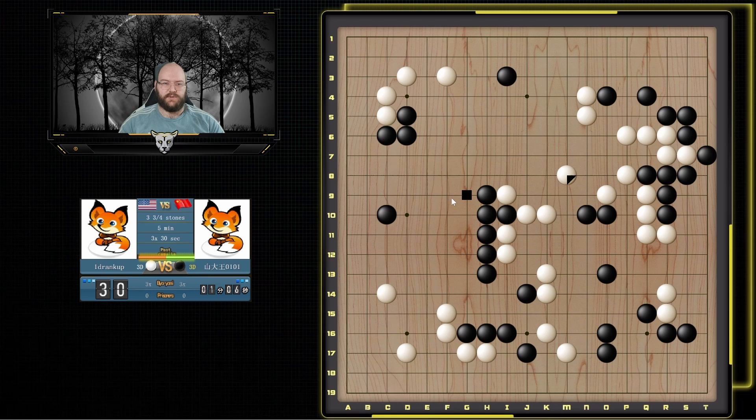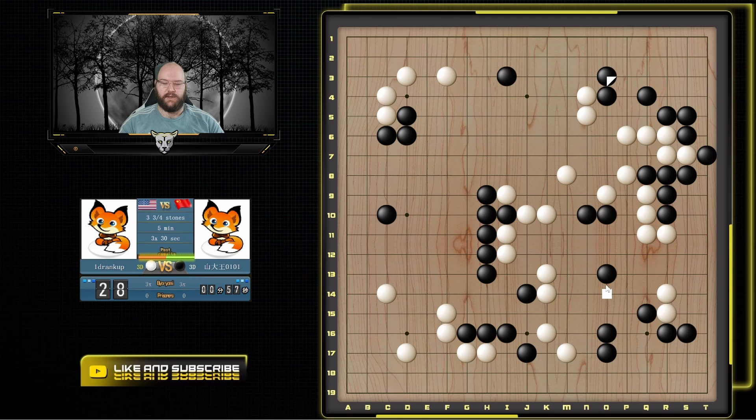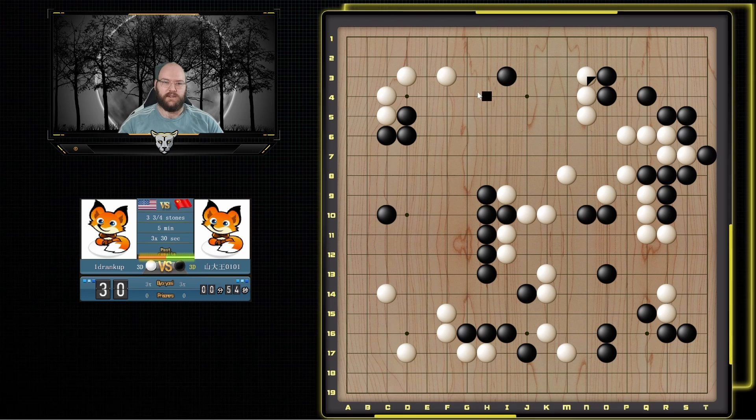After that I just kind of have to reduce and it should be okay. Then he still has some weaknesses over here he has to worry about at some point. And I will block — keep this one separated because then I can try and attack this while reducing this area. Probably won't be able to kill it but it has some weaknesses. So we'll peep here because we want to try and keep it as weak as possible, and maybe we can get a few extra points here. Or if he does something like this and we block we get some in-game. Okay and then I'll shoulder hit. I know this doesn't feel like a good way for him to play.